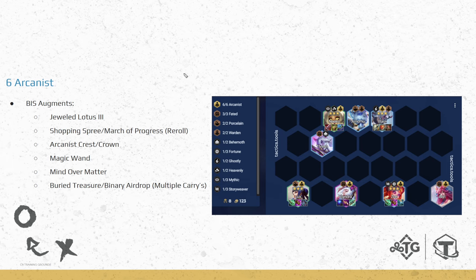Best augments for 6 Arcanist: Jewel Lotus 3 is one of the best combat augments for almost all comps. If you want to reroll everything including Zoe and Alawi, going Awkward Shopping Spree or March of Progress on 2-1 helps a lot. Arcanist Crest or Crown is great for fitting 6 Arcanists on level 6. Putting Arcanist Emblem on Amumu is quite good too since Amumu has a great AP ratio. Magic Wand is valuable not so much for the AP bonus but for the Rod component, since this comp needs multiple Rods.